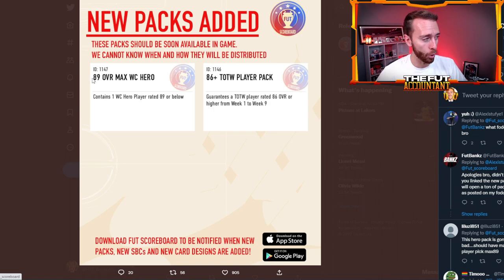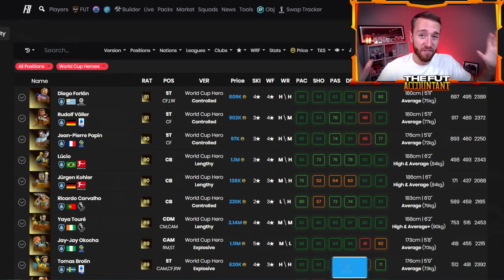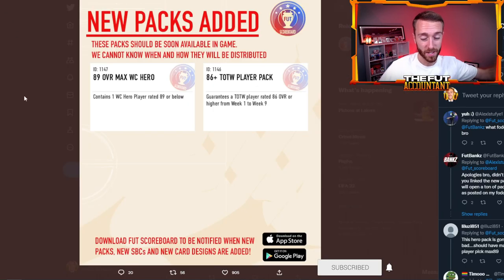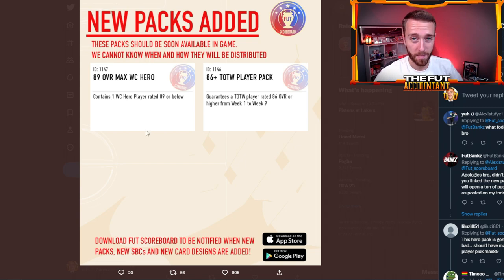It is max 89 overall. So if we take a look at the list of the World Cup heroes, you have all of them available to be packed from this SBC except five: Forlan, Voller, Papan, Lucio, and Jurgen Koller — the five heroes that are 90 rated or above in this game. So they will not be packable from this pack. We would also assume that the SBC Robbie Keane would not be packable either, and if they add another hero card via SBC or objective, that should not be in this pack either. Just the cards that have been released in packs that are 89 overall and below will be packable in this SBC.